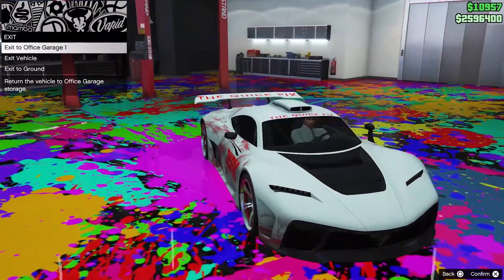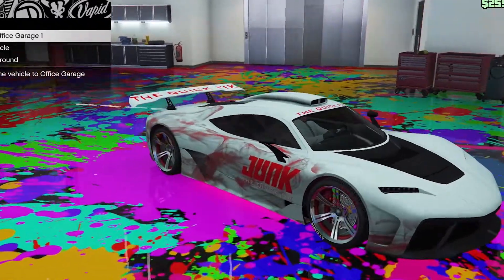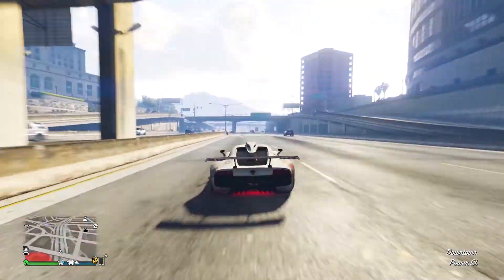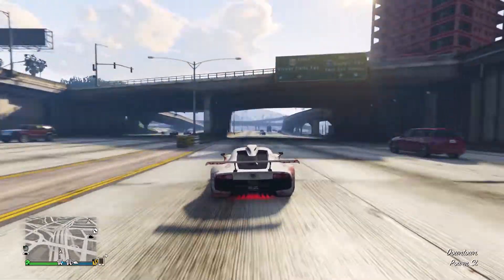Coming up first, we have the Benefactor Krieger. It is one of the fastest supercars in GTA Online — it's really useful in races, travelling long distances, and it's just one of those cars every player likes to show off.